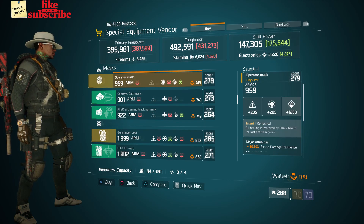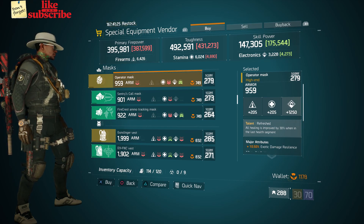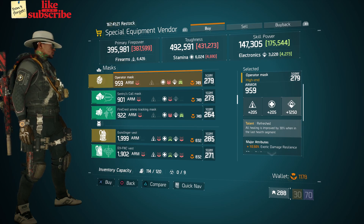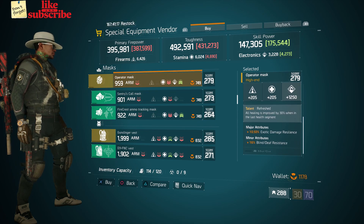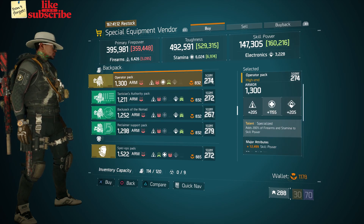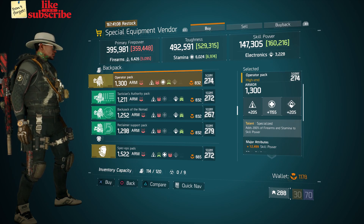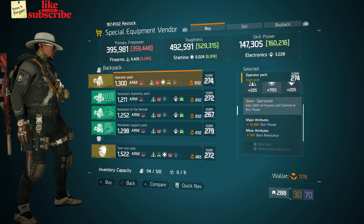Also here we got an Operator Mask with the talent Refreshed on there. It has a gear score of 279, armor of 959, rolled for electronics 1,250. The attributes has exotic damage, resilience, and blind death resistance. Also here we got an Operator Pack with the talent Specialized on there. It has a gear score of 274, armor of 1,300, rolled for stamina 1,155. The attributes has skill power and burn resistance.